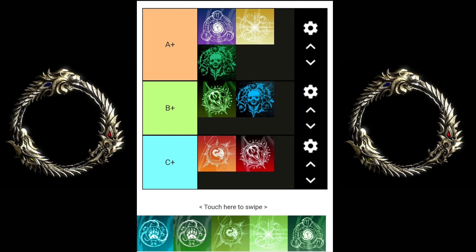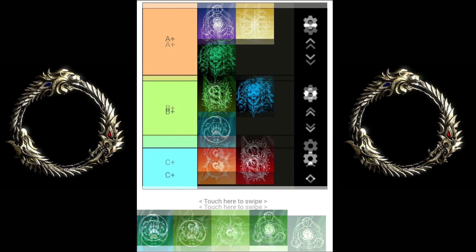Next one — Magicka Necromancer. I'm not talking about Dark Convergence, so don't factor that in. This class is a B because yes it has better heals and the same tankiness as Stam Necro, but the burst is a little bit hard to master. Also Magicka doesn't hit as hard as Stam, so that's why I put it in B. It's sort of all right for new players.